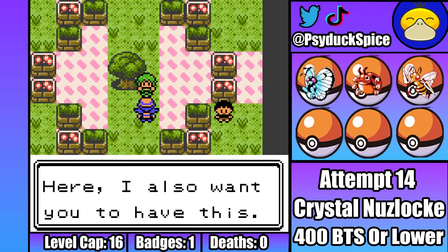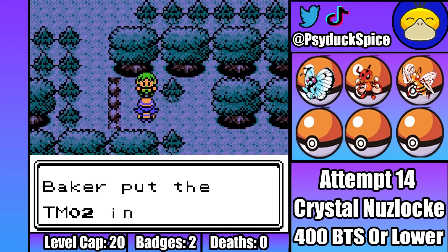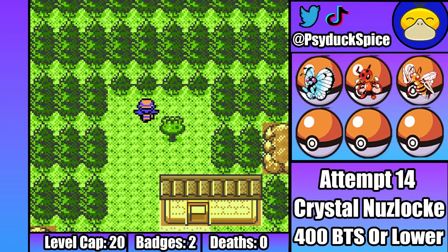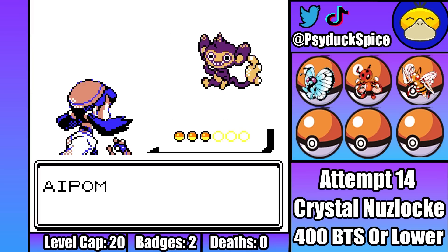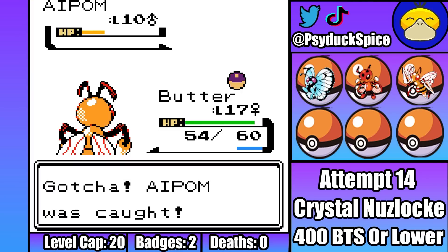Made it through though, meaning we've got our second gym badge. We're now able to travel further into Ilex Forest, meaning we can teach Red Velvet Headbutt. This opens up some new encounters. Back in Azalea Town, we can throw Red Velvet at a tree until an Aipom falls out. Thrut the Aipom finally ends this bug-only run, and he should be fairly useful with access to moves like Agility and Baton Pass. I'm really happy to add Thrut to the team.